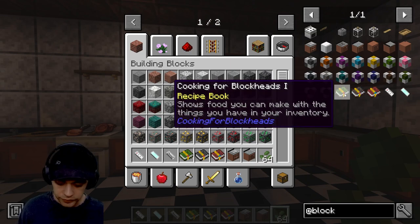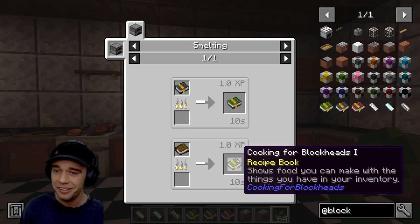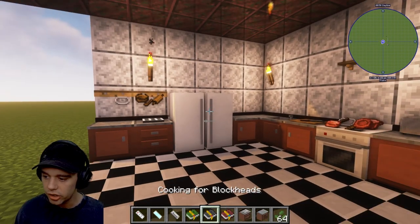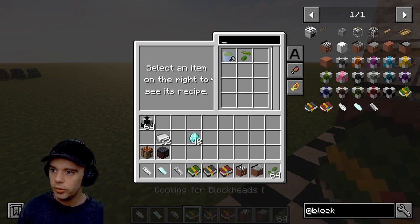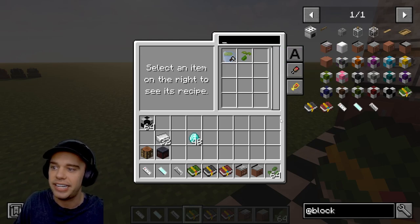The first thing you're going to want to make is the Cooking for Blockheads Book 1. You get this by cooking a book in a furnace, and it will show you food that you can make with the things you have in your inventory. In it you can see recipes like hot tea and a tea leaf seed.